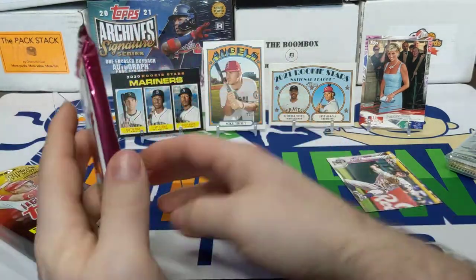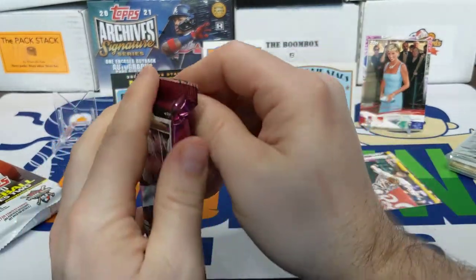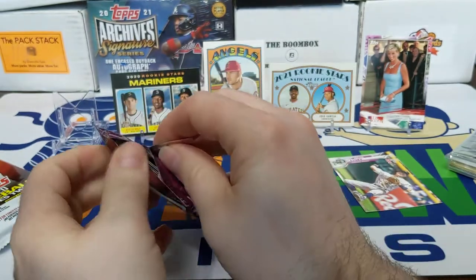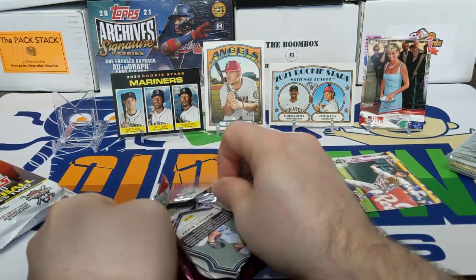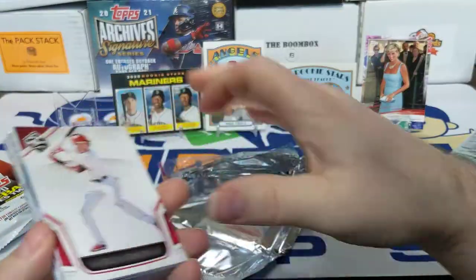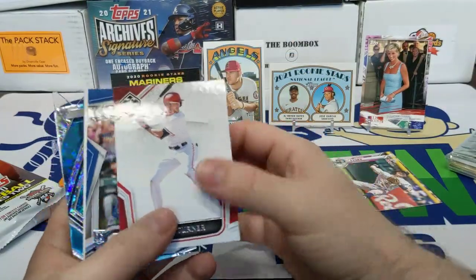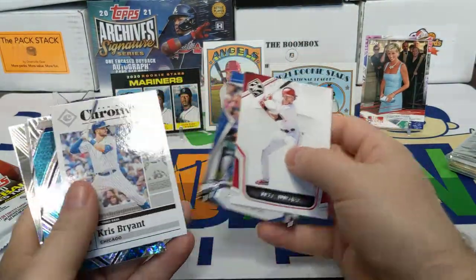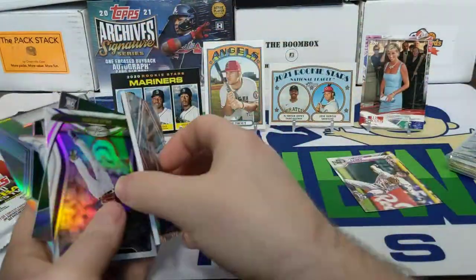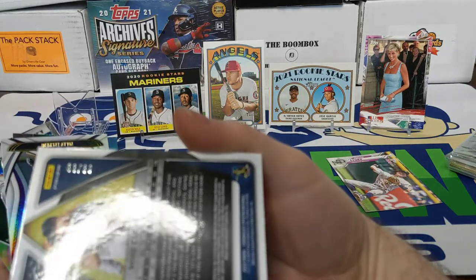Going on to our last two Chronicles packs — also out of a hobby box. There's one auto left, so this is basically a 50% chance — actually kind of lower, because there are four hits in the box and six packs per box, so you hit every one and a half packs. There's a Trey Turner Limited, a Kris Bryant, a big Spectra Mike Clevinger — some kind of parallel numbered out of 68.